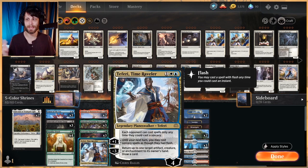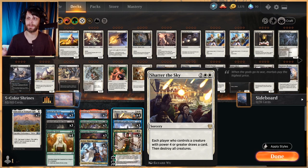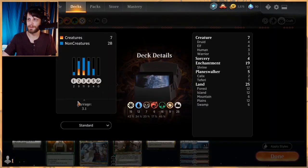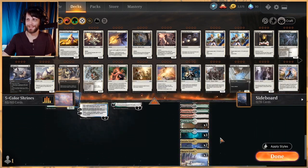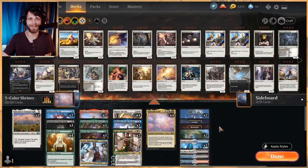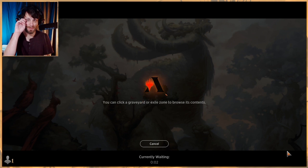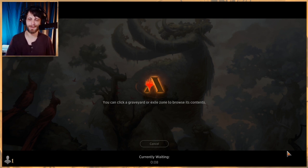Teferi, Time Raveler is kind of a tempo play mostly, but it does help us draw some cards, which is very good. Shatter the Sky is a great way to clear the board to make sure we stay alive until we get what we need. Kalix is really going to help us dig for those Shrines as we need them, and also provide a little removal on the field. In terms of lands, I believe we're running 25 — two islands, one swamp, one mountain, two forests, and then a smattering of other lands. You can pull the list down below. So that's the deck, again brought to us by Turn 1 Soul Ring. New Shrines breed new possibilities, so here we are.